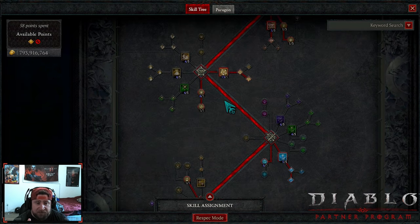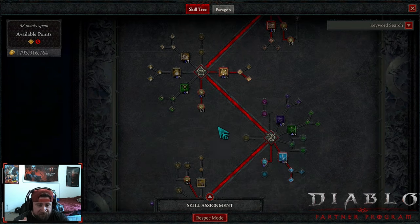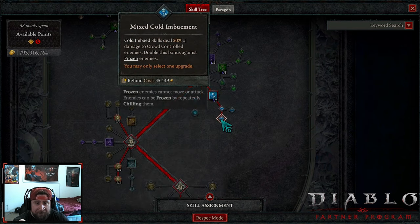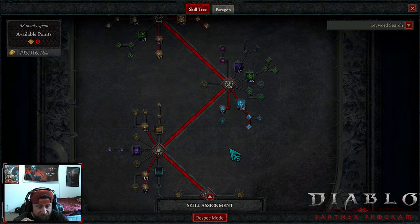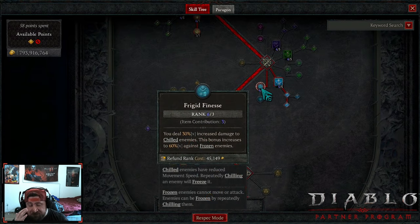You could do Countering Dark Shroud, but you really don't need the Dark Shroud crit chance because of our key passive, which allows us to crit strike all the time. We max out Exploit for more damage as well as Malice for more damage. Then we are a cold imbuement build — we've got Cold Imbuement down into Mixed Cold Imbuement so our skills deal more damage to crowd-controlled enemies, and it doubles once they're frozen — absolutely huge. We've got six ranks into Frigid Finesse, probably one of the best passives for Rogue this season, doing even more damage against frozen enemies.